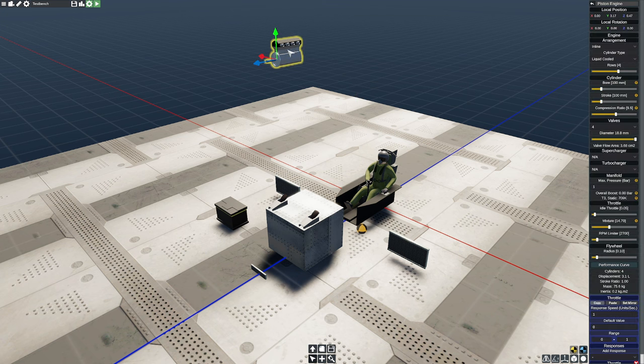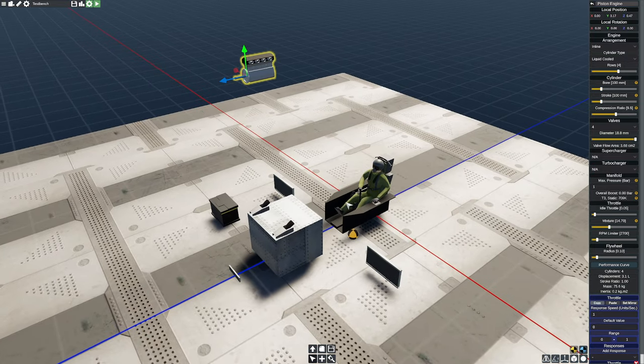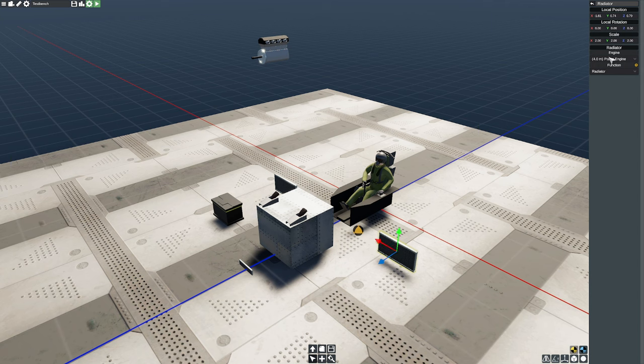There's one thing you need to know no matter what engine you're constructing in this game, and that's going to be the way you're going to keep it cool. I've set up everybody's favorite test bench here — I've got my little guy about to get blasted in the face by a bunch of exhausts. If you're dealing with air-cooled engines when testing, there's a pretty good probability you're going to overheat them. If you're using water-cooled engines, you can connect them up to a radiator. Both of these are connected to radiators, and we can increase the scale — up to five-scale radiators — which will have a much easier time cooling off any creation we put up here.